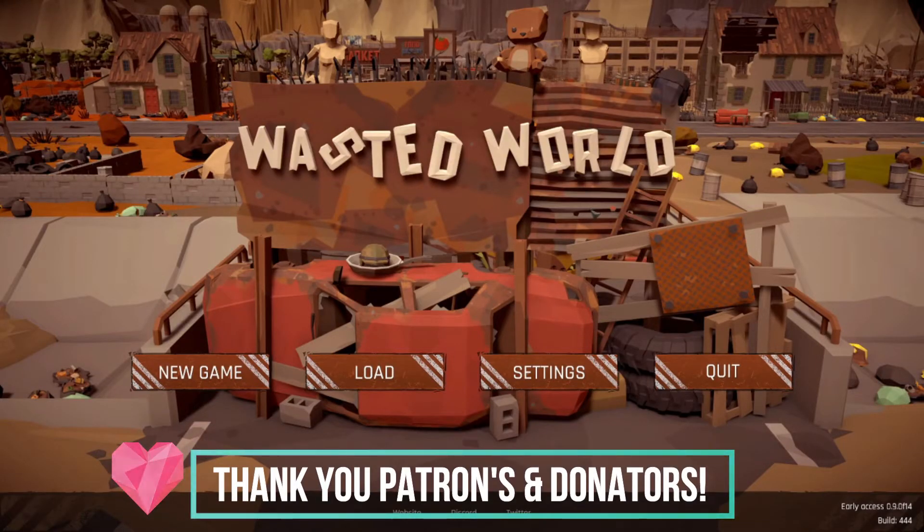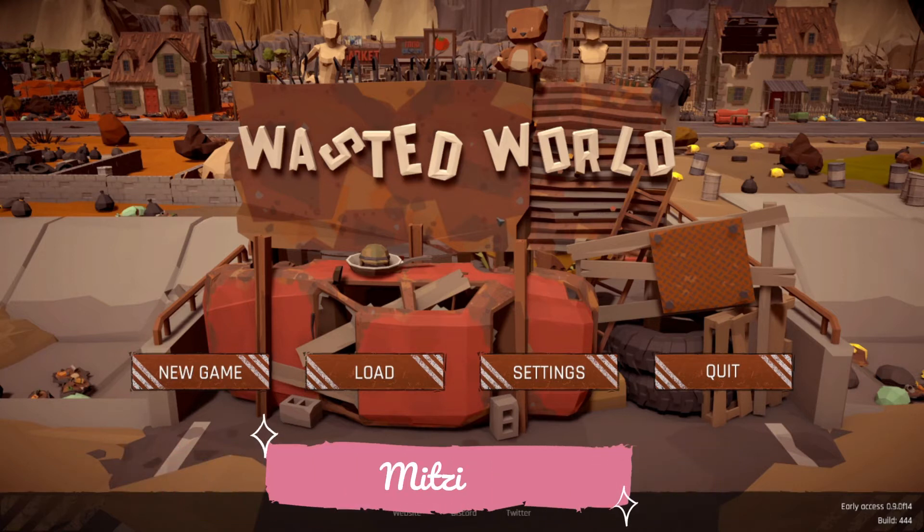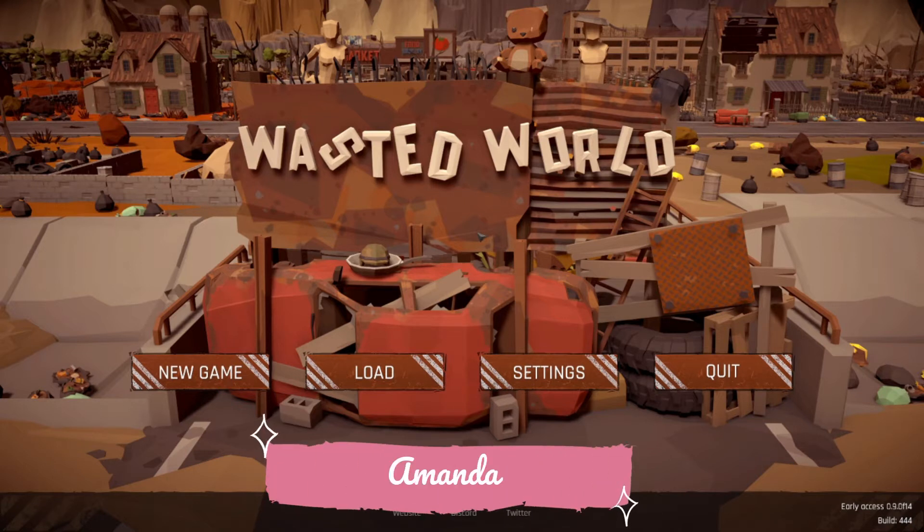Welcome back to Fort Destiny, where if you want to know if a game is worth your money, come check it out with Army Mom Strong. We are checking back in on Wasted World — they have done a ton of updates. We are on the beta branch, early access 0.9 build 444, experimental beta testing.